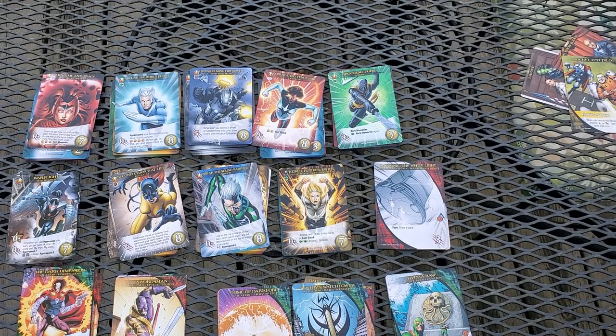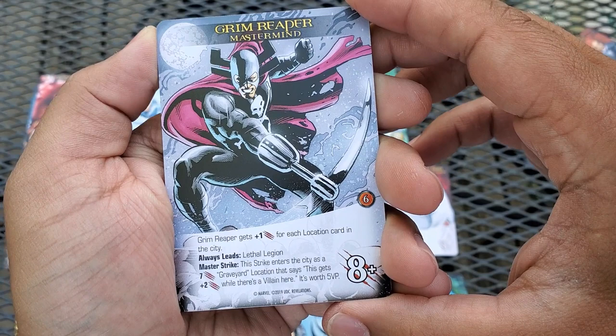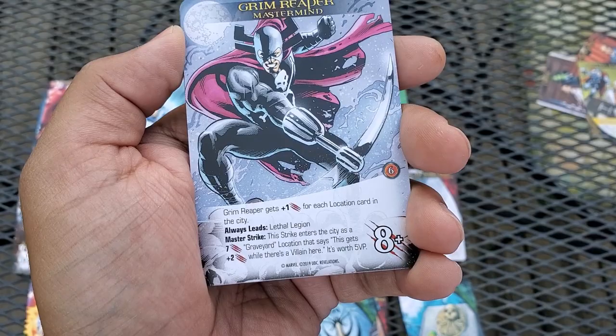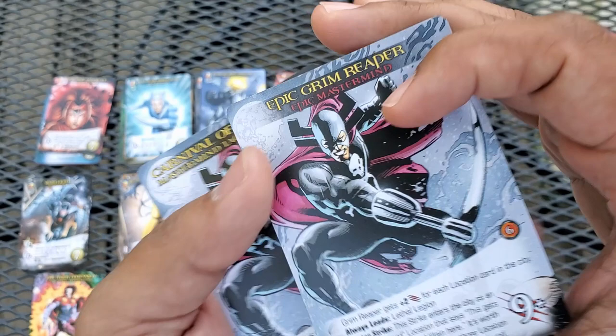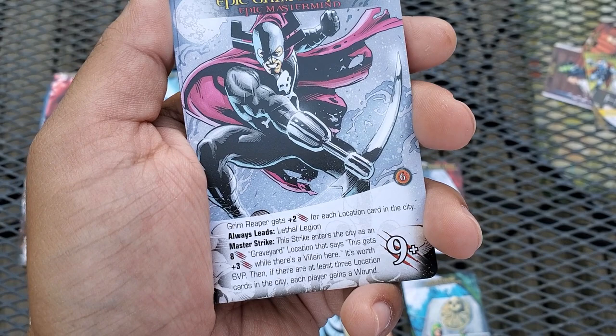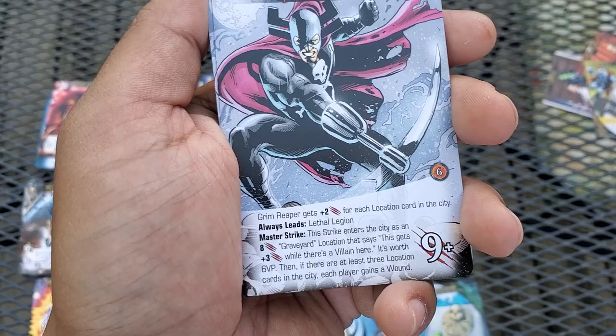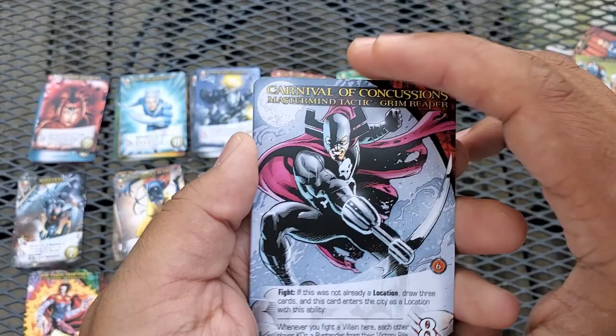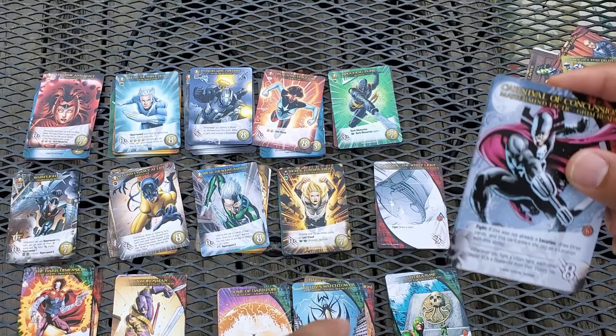Now let's look at the masterminds, starting with Grim Reaper. He gets plus one for each location in the city — so he can be up to thirteen attack. His master strike enters the city as a seven-attack Graveyard location worth five victory points that gets plus two while there's a villain there. His epic side gets plus two per location in the city, the strike enters as an eight-attack Graveyard location worth three victory points that gets plus three with a villain — and if there are at least three locations in the city each player gains a wound. He's probably one of the more manageable epic masterminds, though his tactics are named to boost his villain group.